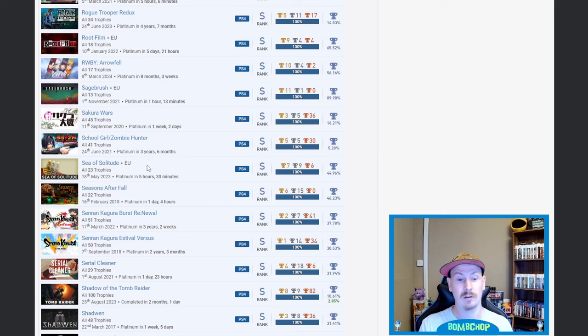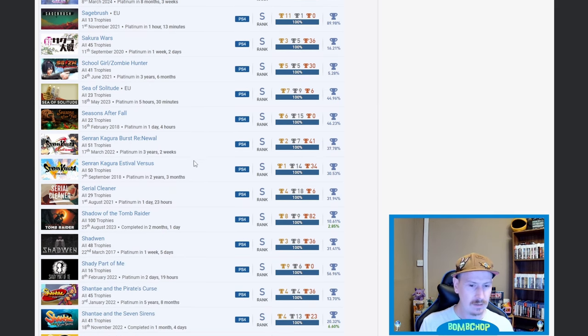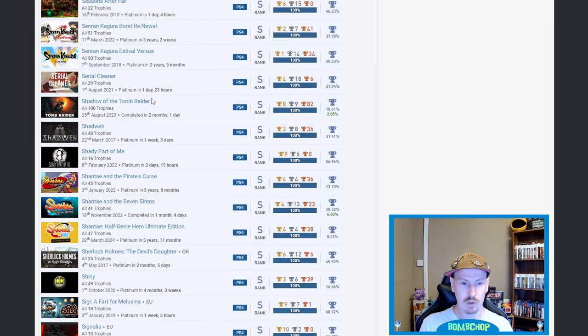Senran Kagura Burst Re:Newal and Estival Versus — nice and nice. Obviously at the top we saw you were working on Peach Beach Splash. I loved that game — I've said it before and I'll always say that game would have been a banger if more people played it, the online could have been something else. Shadow of the Tomb Raider — nice. Shady Part of Me — literally about 20 minutes before I hit record, I downloaded it because I'm working on something that will include it.